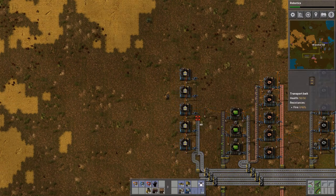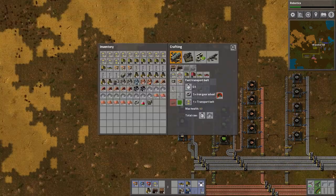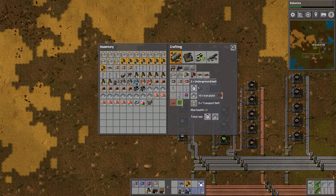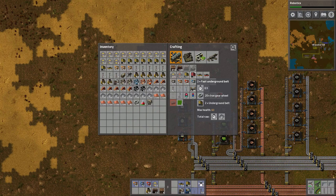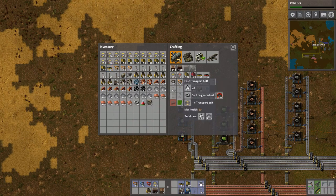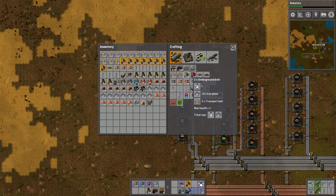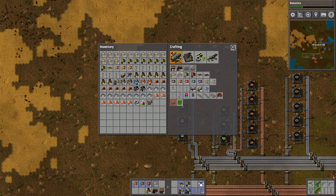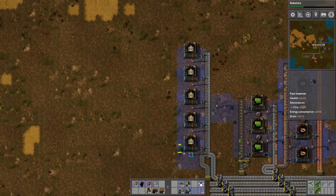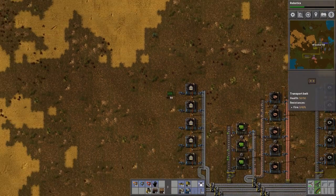With this design I'm using, it's pretty easy to expand my factory as need be. The reason why I want extra transport belt is not only because transport belt is used in underground belts and splitters, and eventually fast transport belts, but since underground belts are basically made up of transport belts, it's always a good idea to just have a couple extra lying around.